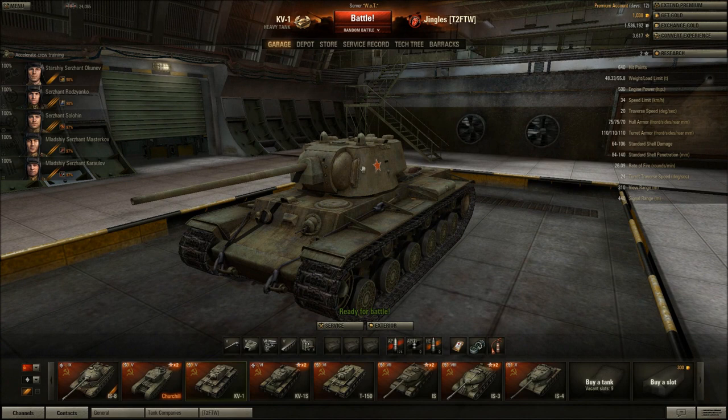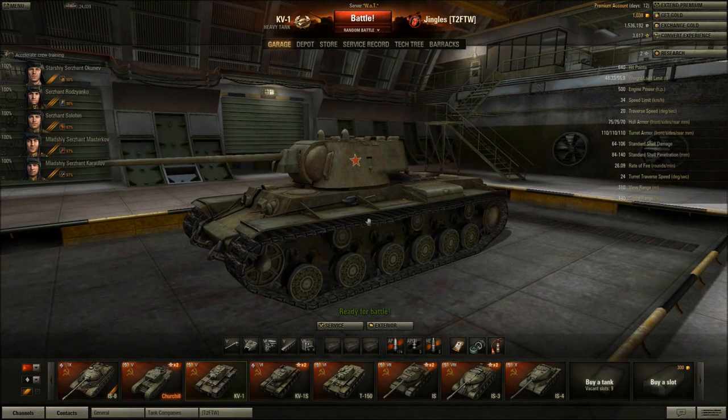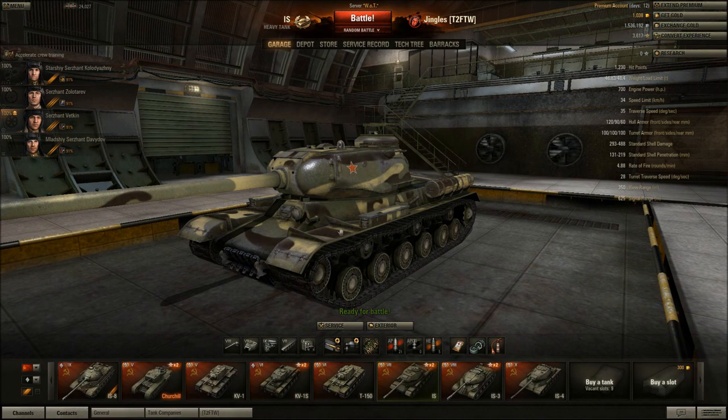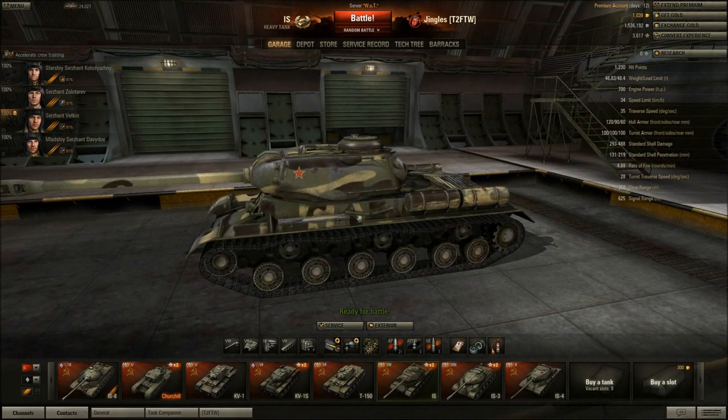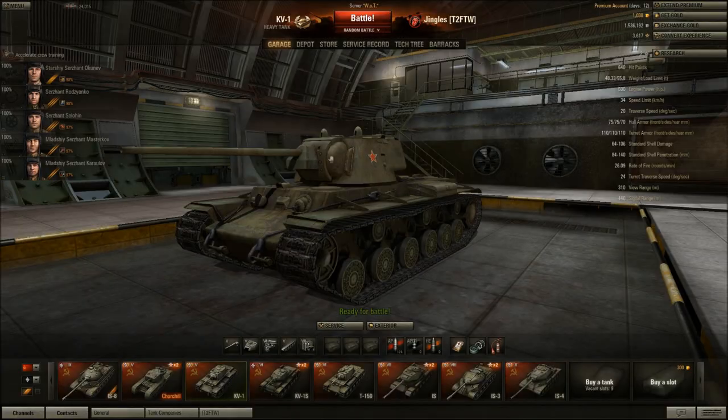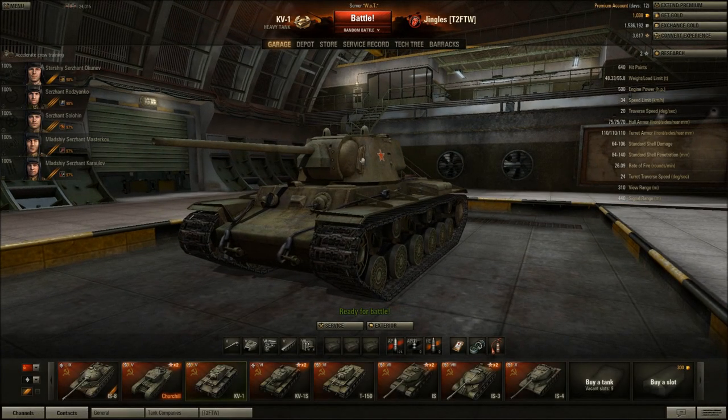That's not bad for a tier 5 tank — in fact not bad for a tier 7 tank. If you look at the IS, it only has 10mm more at the front, and that's a tier 7 heavy. The armor at the sides and rear of the IS turret is actually weaker than the KV1's turret, so this is a very well-armored turret.